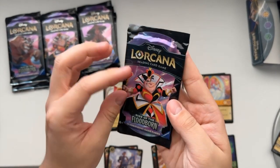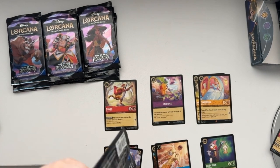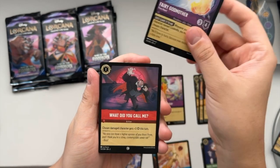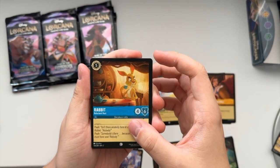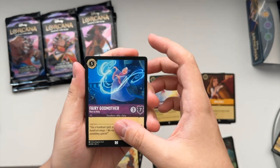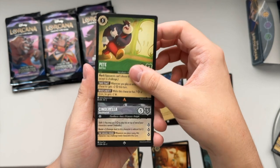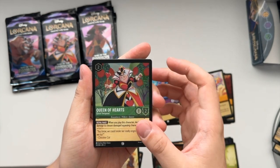We are going to open up a Queen of Hearts pack. I haven't opened up too much of this set since it's been released. We got Hold Still action card, Fairy Godmother Pure Heart, What Did You Call Me action card, Gaston Scheming Suitor, Rabbit Reluctant Host, Cinderella Knight in Training, Fairy Godmother Here to Help, Zero to Hero action and song card, The Most Diabolical Scheme action song card, a Rare Pete Bad Guy, a Super Rare Cinderella Stout Hearted - really nice pull - and a Queen of Hearts foil card, just a common.